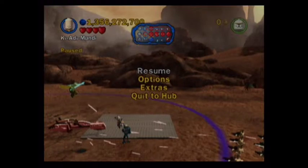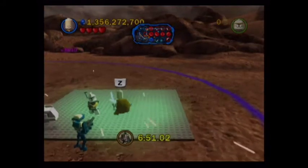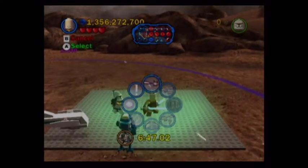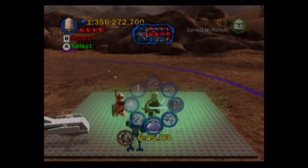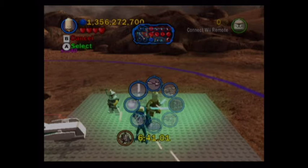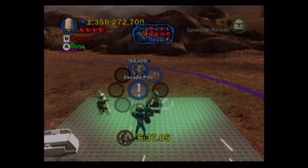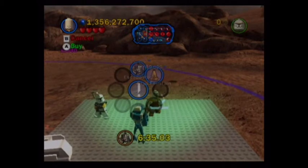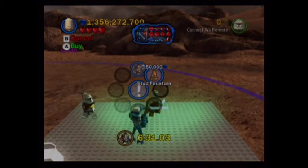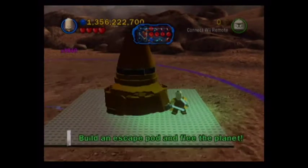Hey guys, it's EJ here. Today I'm bringing you another video. You need to go into Republic Assault, then go into Geonosis, go into one of the empty spaces, and when you see a skateboard next to it there will be a stud fountain. This is a really good way to get studs.